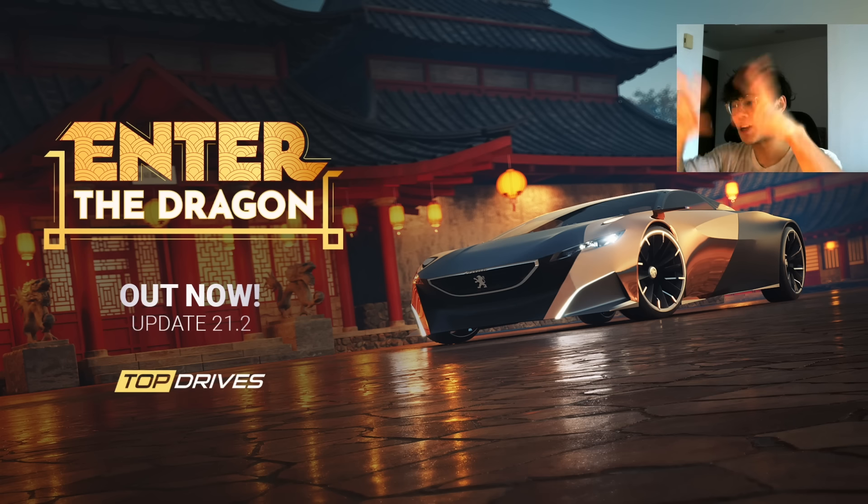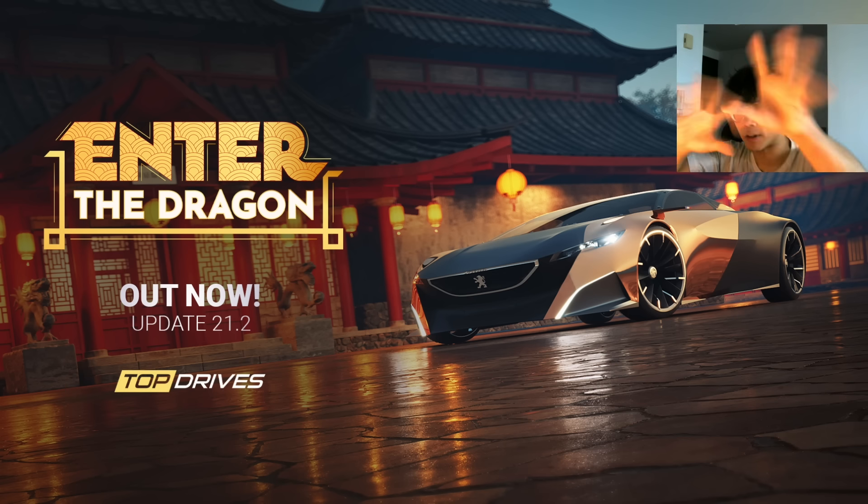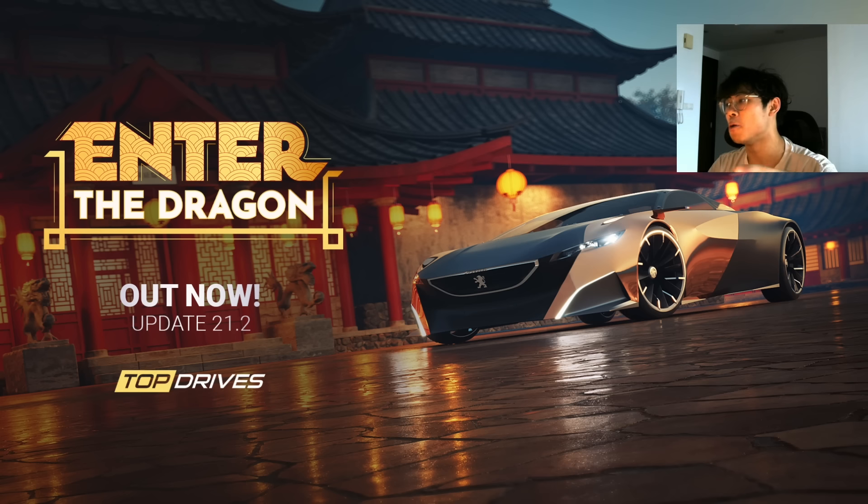I'm making this video to highlight every single car from all the dragon years and show what cars they actually chose versus the ones they snubbed. The main thing that makes no sense to me is that they have the Peugeot Onyx as the thumbnail car — the one you see when you load up the game in update 21.2 — yet it's not even included in the Enter the Dragon tag.